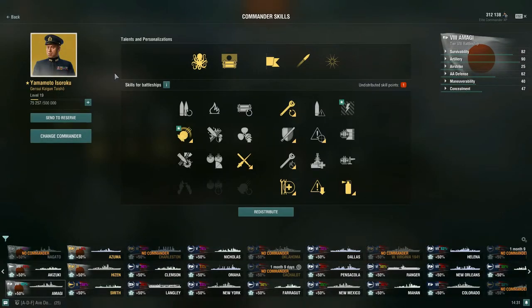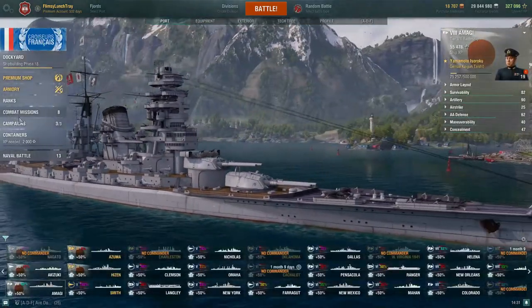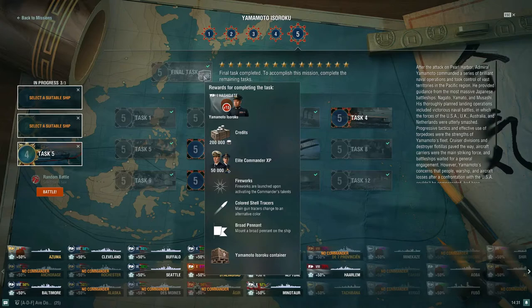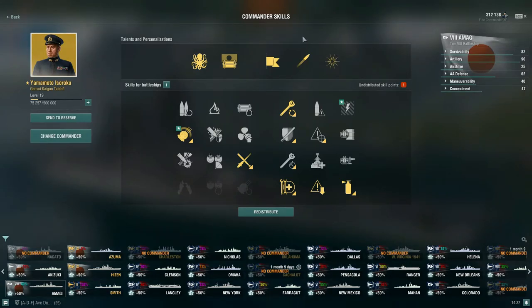I have Yamamoto Isoroku on my Japanese battleships — I've been running him up since Fuso. To obtain him, go to Campaigns and find the Yamamoto Isoroku campaign. Upon completing the fifth and final task, you'll receive a 15-point Yamamoto Isoroku, 200,000 credits, 50,000 commander XP, and a Yamamoto Isoroku container. I didn't want to go up the IJN battleship line until I had him, and now I'm working towards the Yamato.